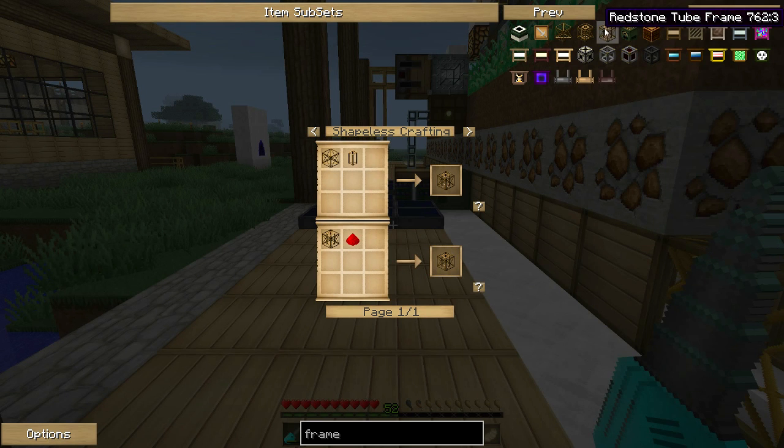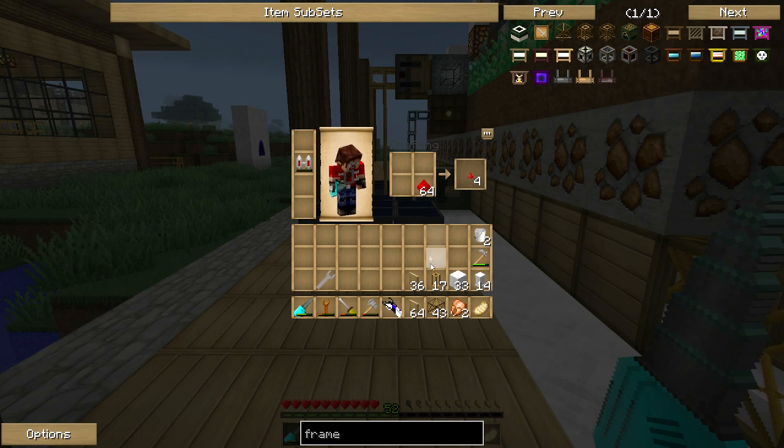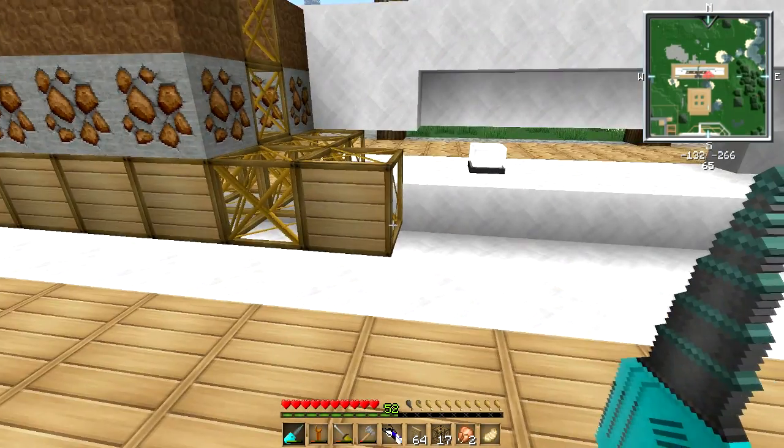Let's get these redstone tube frames built — really easy to make. All we need is support frames and redstone tubes. To make redstone tubes, we need redstone and pneumatic tubes. Let's make some redstone tubes and then make as many redstone tube frames as we can. We've got 17 made.